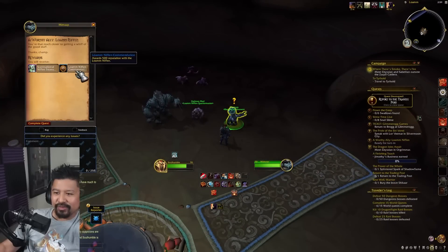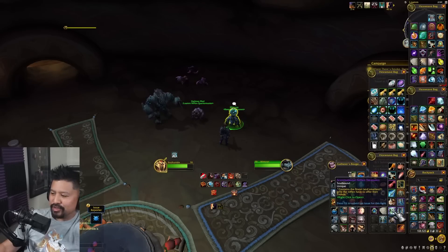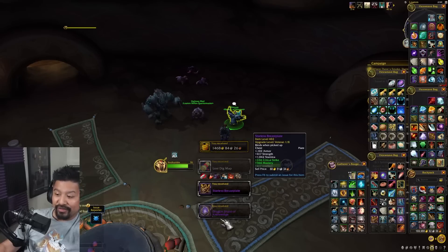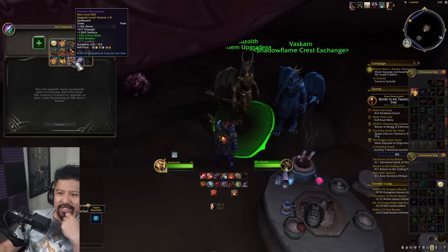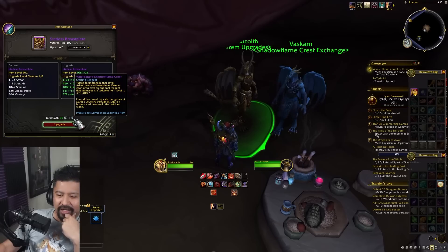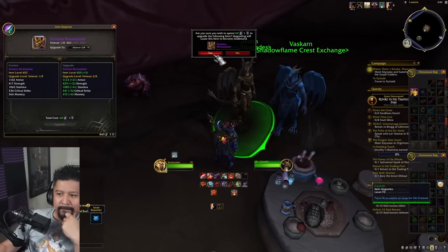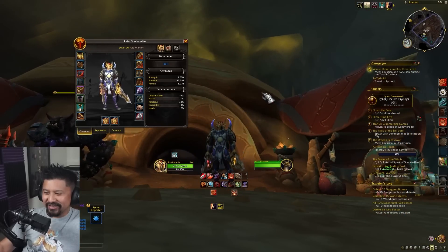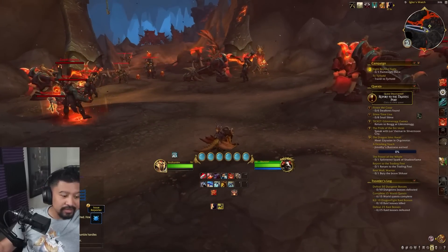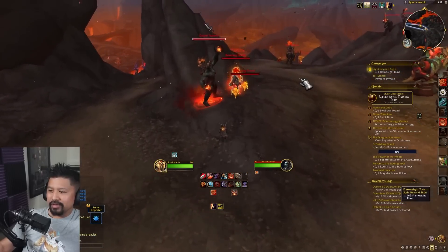I completed the weekly, which gives me more rep. And now I got a sensational Niffin treasure with a map and a breastplate — veteran gear! I'll take this new chest and it asks for 60 flight stones and a shadow flame thing. I'm able to, pretty much in one sitting, fully kit myself out with all this relevant gear.